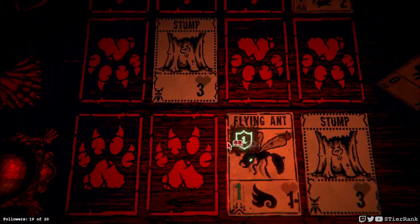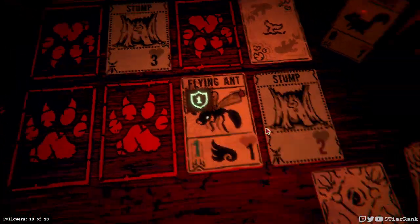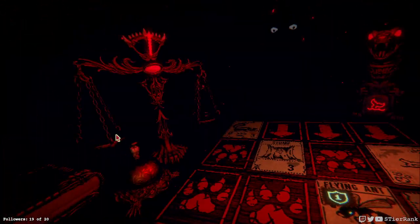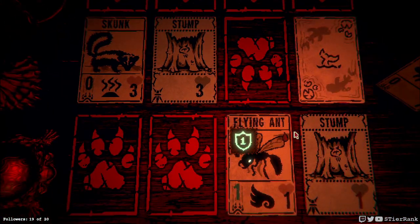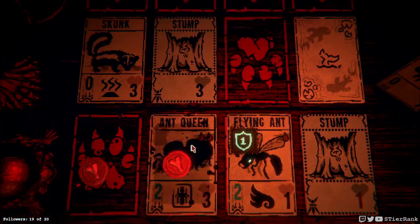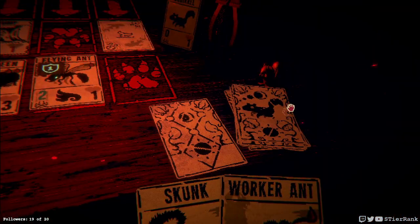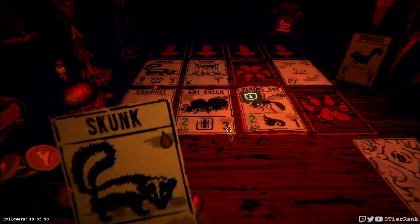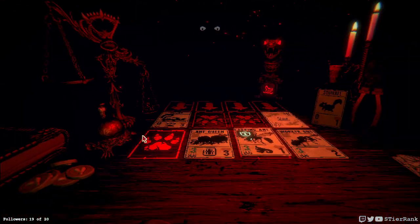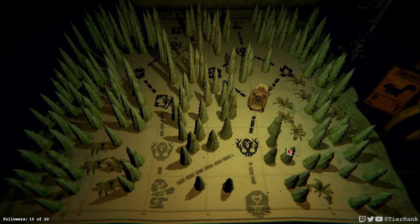I guess we'll go straight with our flying ant for our first round. Looks like they're putting out the stronger things already — got a skunk. Got a skunk standoff if we really wanted to. I think we're about to get our ant queen down, and she could start chipping away at the stump. The flying ant already won the game for us. We'll just win by a wider margin with our worker ant. And there we go.